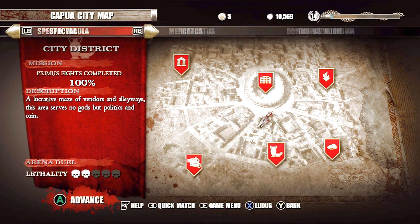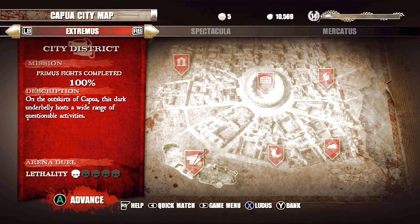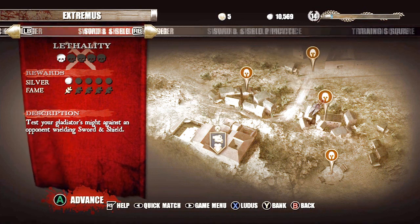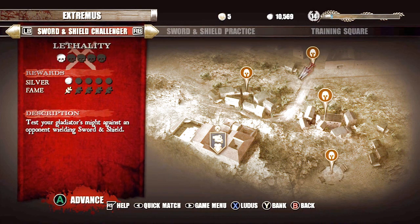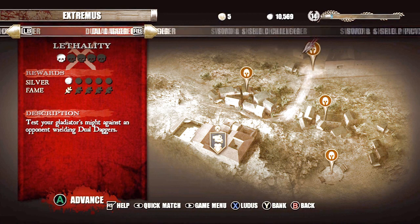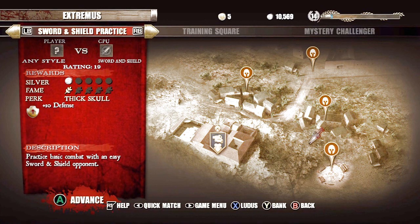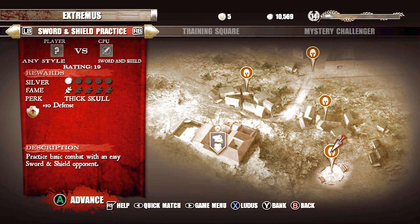These are the different districts that obviously lay around Rome. This will be the beginning one. I've gone and beat a lot of them already. I'm at a tough point but I'll explain what's going on. Each district has a champion, and you beat the champion, but before you beat the champion you have to look down in the description.